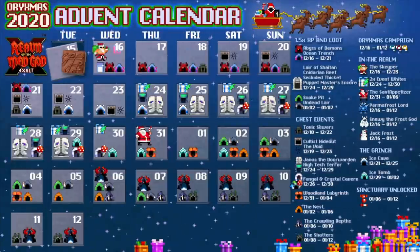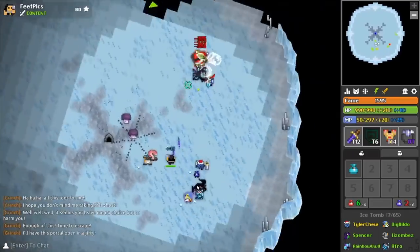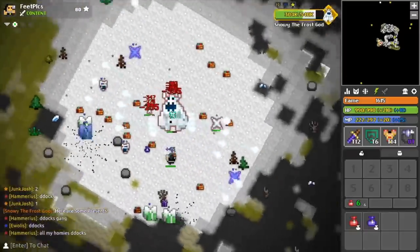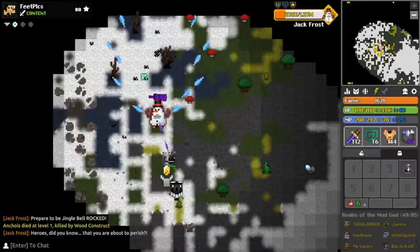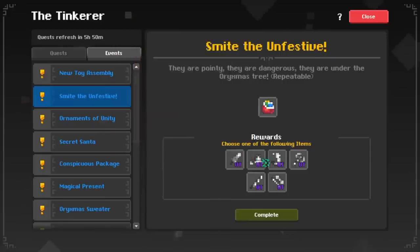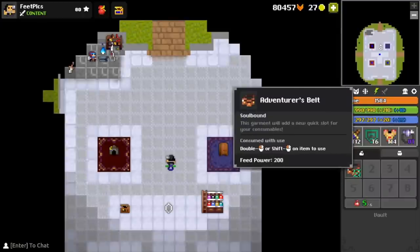During the holidays we had our favorite Oryxmas events making a return with some fun new things — a standard calendar of great events including chest events and 1.5x XP and loot in various dungeons. The Dimension dungeon made an appearance in a couple of dungeons during this event. 2x event whites also made a return. Of course the one everyone wanted to see — Oryx's Sanctuary being unlocked for free. Inside the realms, the Keeper made a festive return as the Skeeper, the Appetizer returned as the Scent Appetizer, and the Permafrost Lord, Snowy the Frost God, and Jack Frost were also festive encounters. Deca also released the ability to put consumables in any quick slot instead of designated ones, and released the Adventurer's Belt giving you a third quick slot.